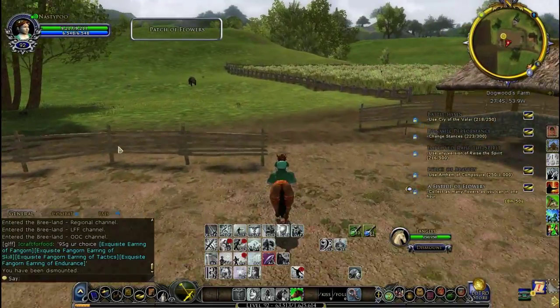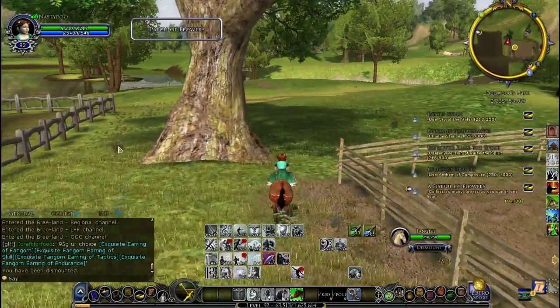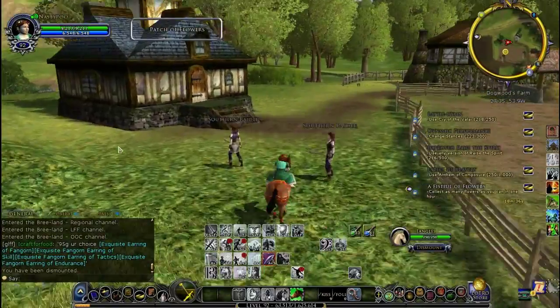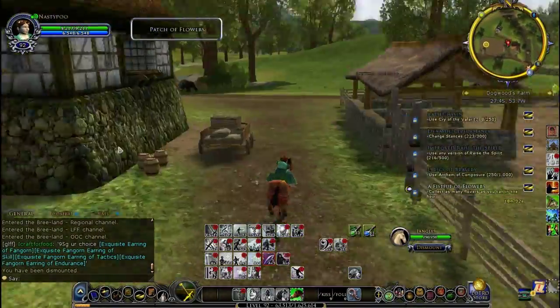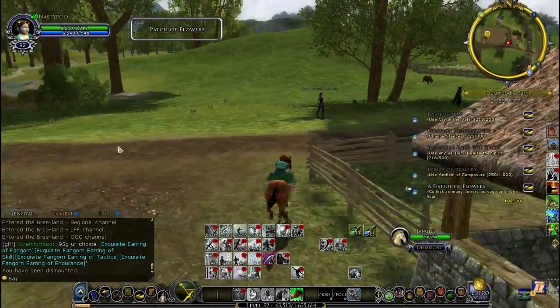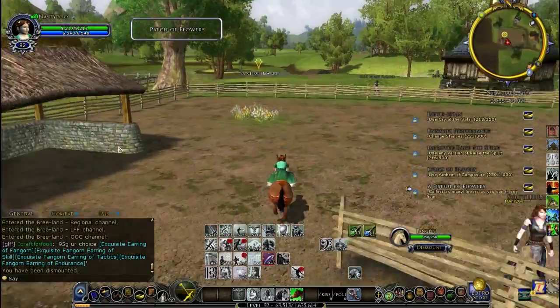From collecting flowers. In my opinion, the spotted one is actually kinda ugly. But there is a giant shrew - that one I think you could only get from Ered Luwin Shrew Stomping. So this is Dogwood Farm for Bree.